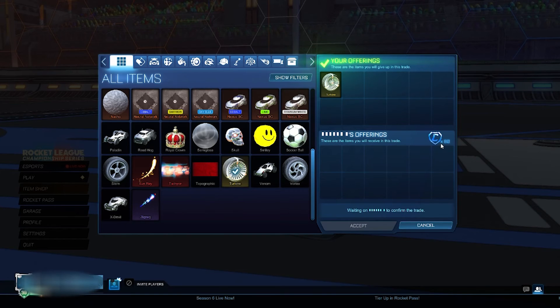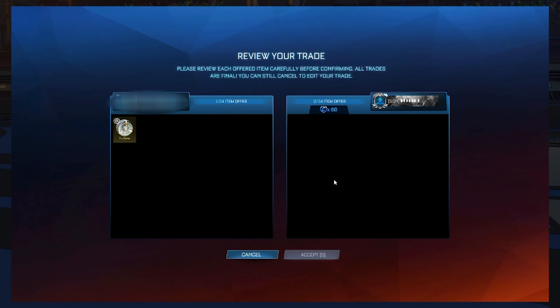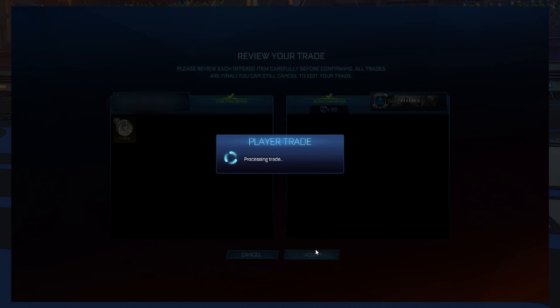This next trade is very basic - I just sold the exotic on for 80 credits. Nothing special really, just clearing the items in my inventory, and soon you will see I get rid of some of those limited items too.